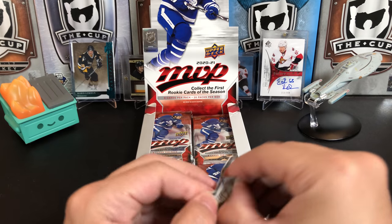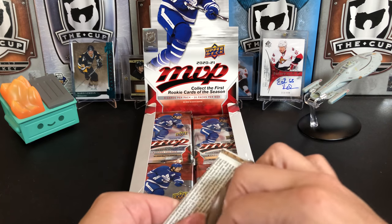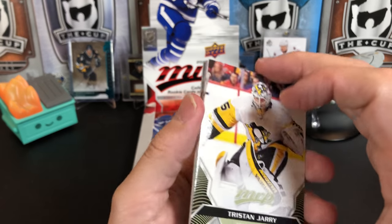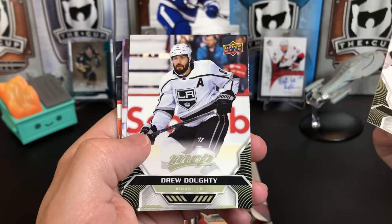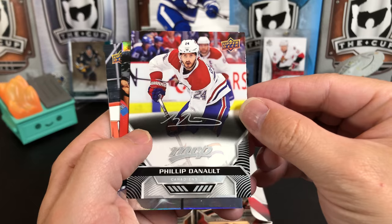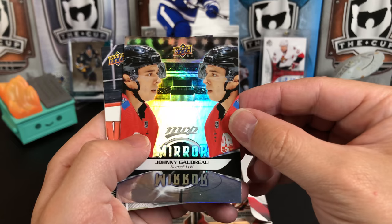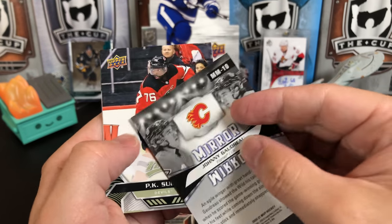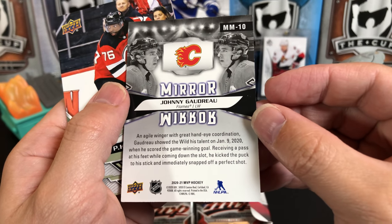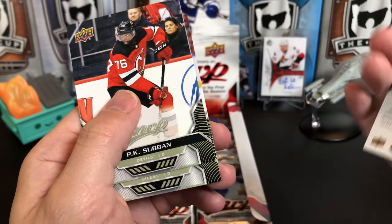Tristan Jarry, Drew Doughty, Dougie Hamilton. We've got Philip Danault, Silver Script. And we've got a Mirror Mirror of Johnny Gaudreau. I'm not sure where 'Mirror Mirror' comes from — the write-up there really doesn't have anything to do with mirrors, but okay. P.K. Subban, Darnell Nurse, and O.V. These packs are actually a little bit difficult to open.